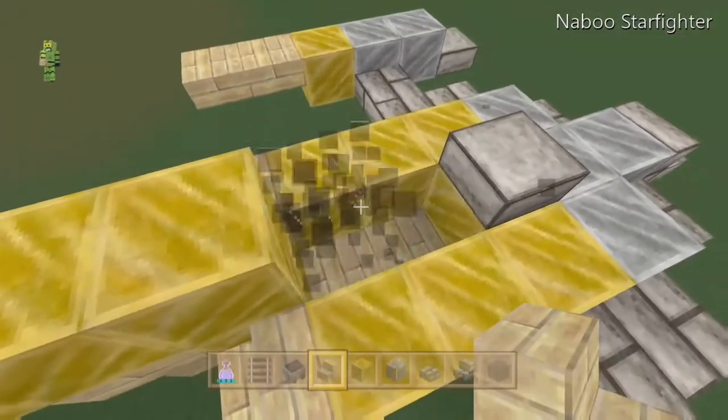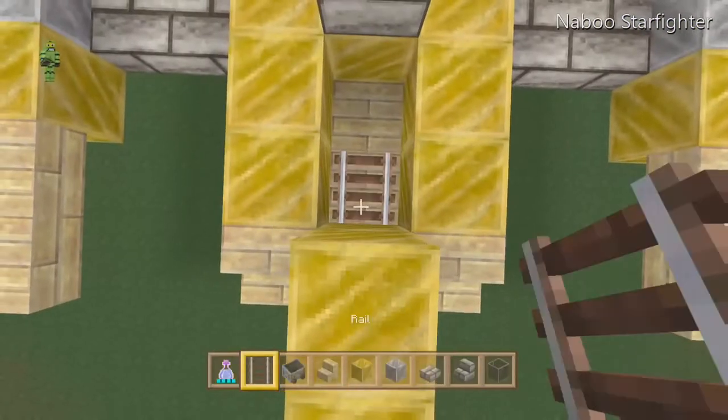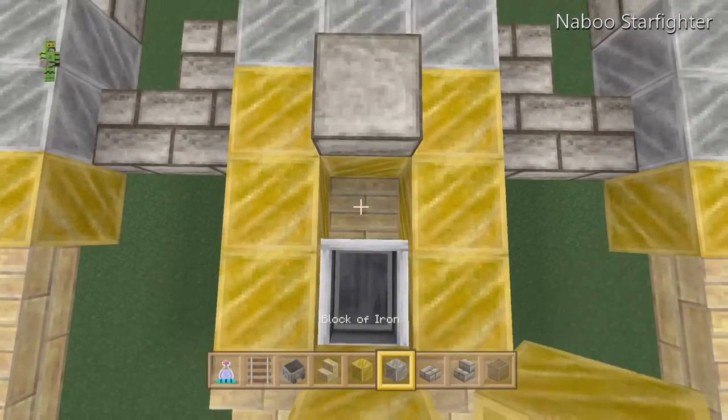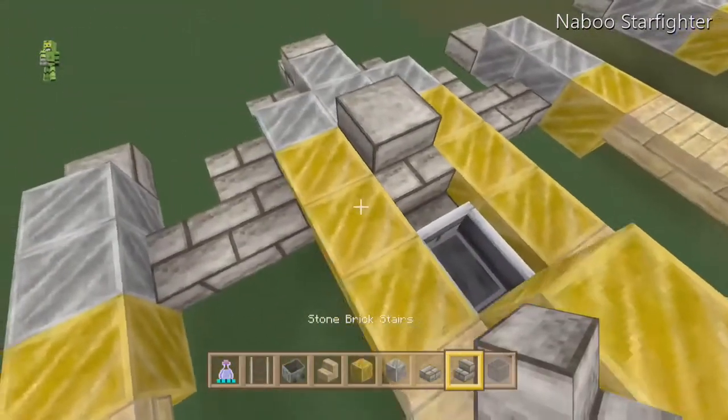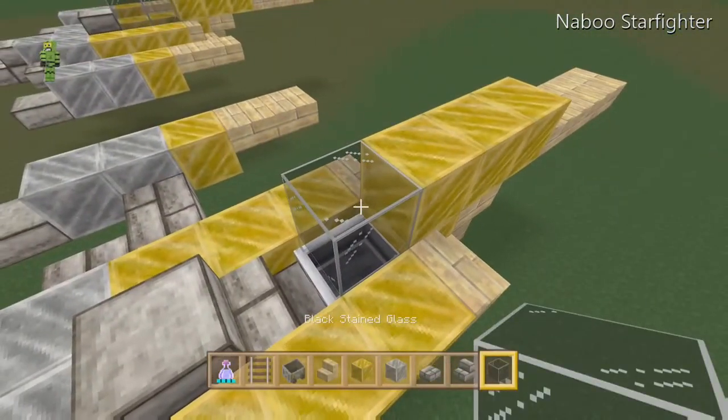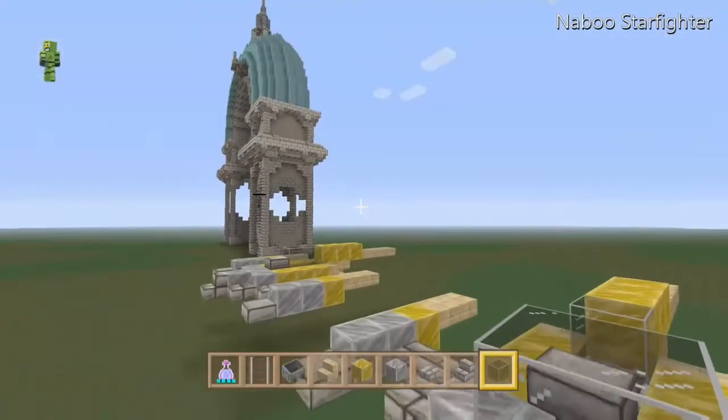Now to make the cockpit accessible, I'm going to put a rail down, then a cart, and then put a random block in front of it so it doesn't roll off. Then place one block of glass right here and I'm going to have my friend come over here and demonstrate it. His name is Ghost.